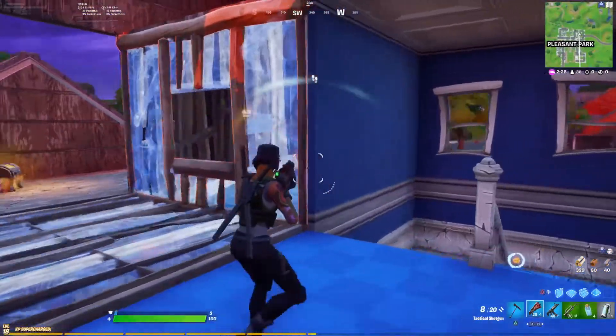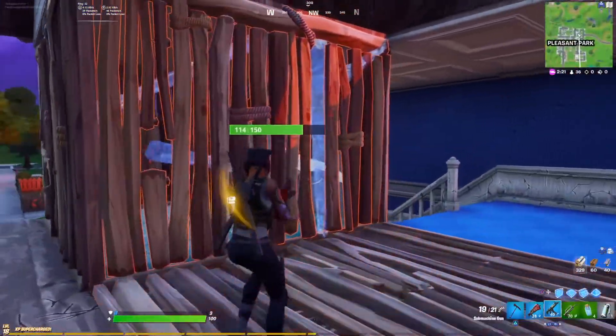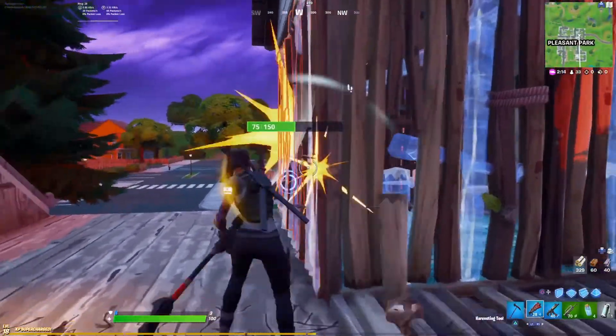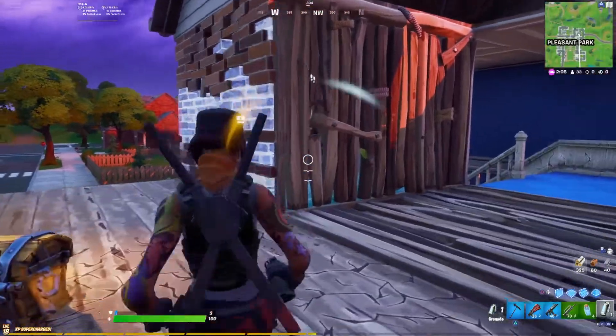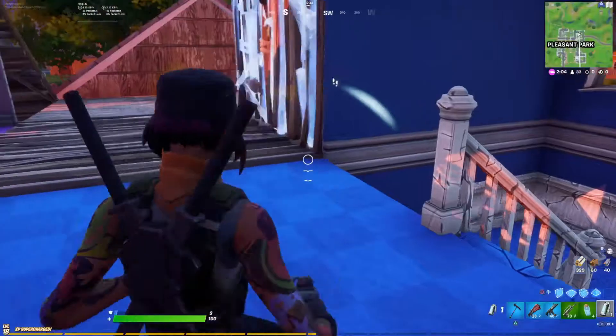If I can place a floor, then obviously I can walk along it. I dare him to come out — stop hiding. I'll throw another grenade if I have to. I'm just trying to watch out for his edits. I actually thought this was going to hit me, but luckily it didn't.